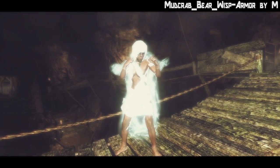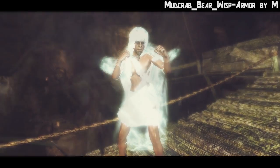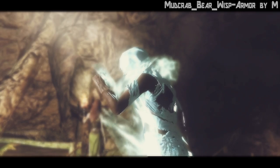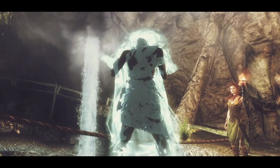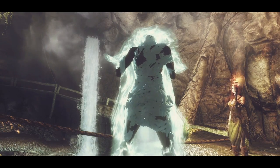The second armor in this mod is the wisp wrappings armor. I think it's pretty cool that these parts move around — I'm not sure if it's the same on a wisp mother, I don't encounter those too often. It also radiates light, so if you're playing first person, perhaps not too bad.